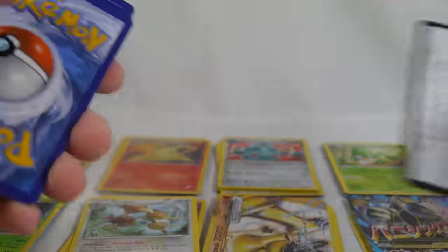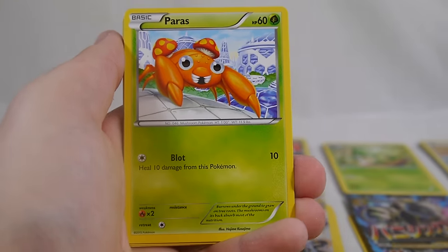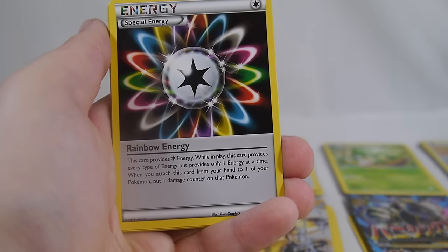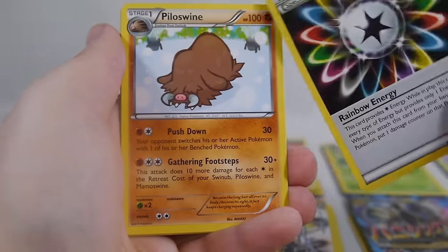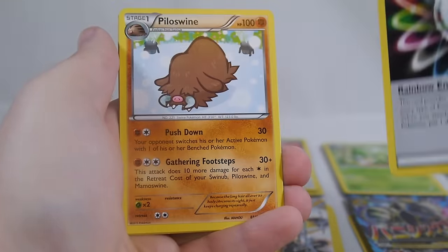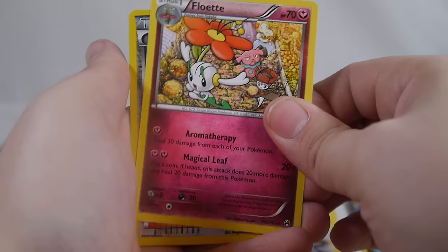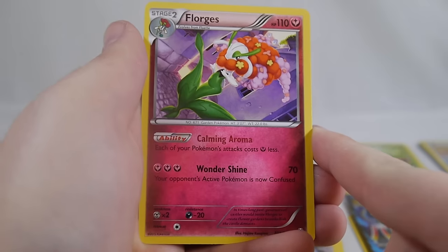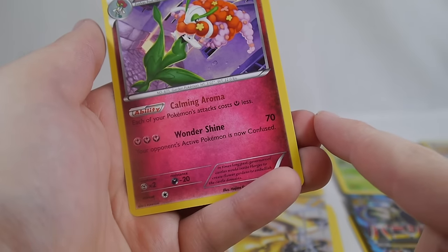We got two full arts so far, one EX, and three hollows — kicking it pretty good. Pack sixteen: Bronzor, Staryu, Skiddo, Paras, Doduo, Rainbow Energy — another really awesome special energy that's been around since the original Team Rocket set. It provides one energy of any type but you put one damage counter on your Pokemon when you attach it. A Piloswine and Floette, a reverse Judge, and Florges is our rare. Calming Aroma makes each of your Pokemon's attack cost one Fairy less, so Wondershine is only two energy — hip hip hooray.